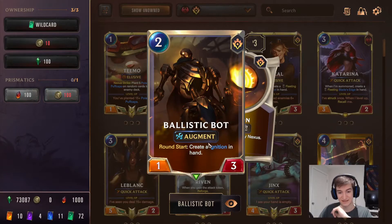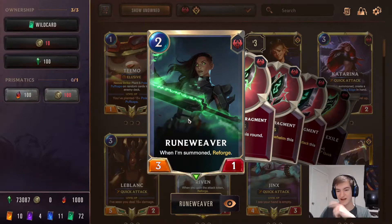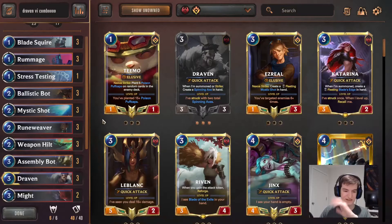Ballistic Bot creates the Ignition in hand. Every time you play a created card, because of Augment, he gets plus 1 attack. So every Ignition we play is plus 1 attack. Every Fragment we play on him — or just play in general — is plus 1 attack.